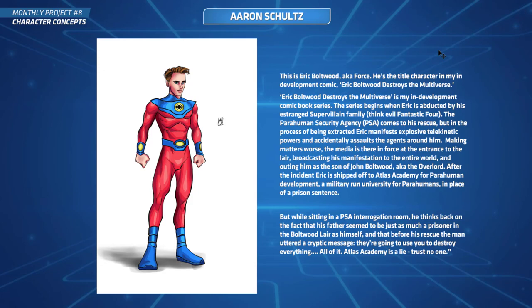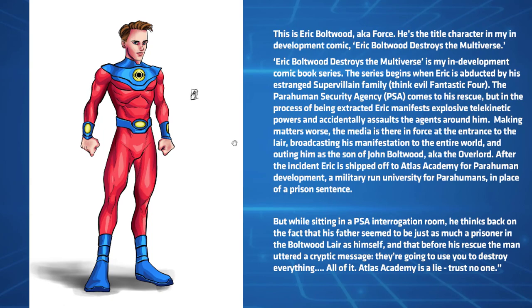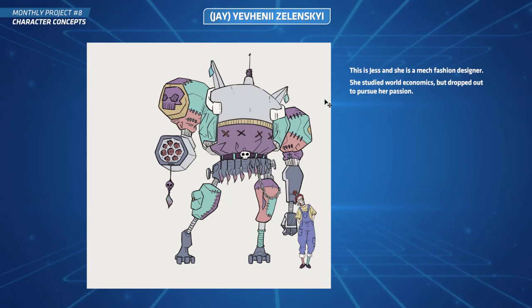Next up is Aaron's submission — this is Eric Boltwood, aka Force. You're actually doing a development comic called 'Eric Boltwood Destroys the Multiverse.' The series begins when Eric is abducted by his estranged supervillain family. The para-human security agency comes to his rescue, but in the process Eric manifests explosive telekinetic powers and accidentally assaults agents around him. The media is there in force, broadcasting his manifestation to the world. You've done a great job thinking it all out. I'd love to see that comic someday.